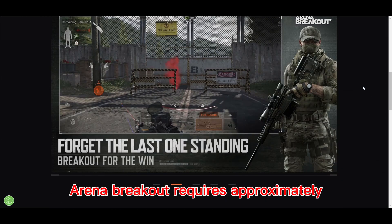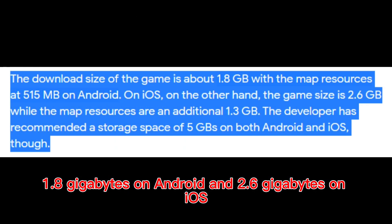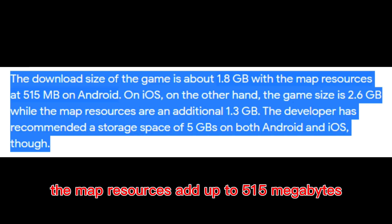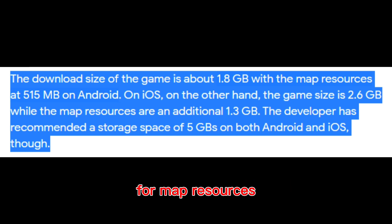Wondering about the download size? Arena Breakout requires approximately 1.8GB on Android and 2.6GB on iOS. For Android users, the map resources add up to 515MB, while iOS users will need an additional 1.3GB for map resources.